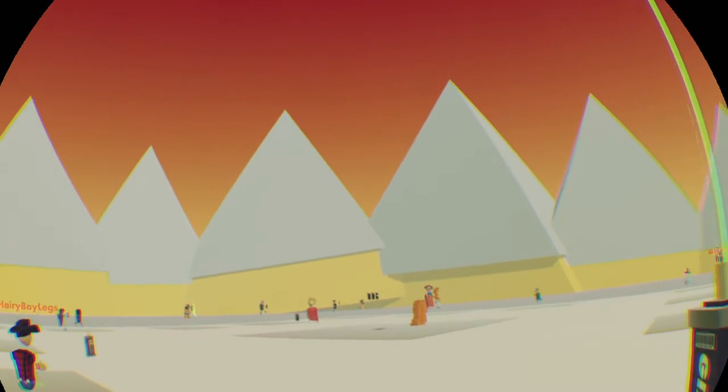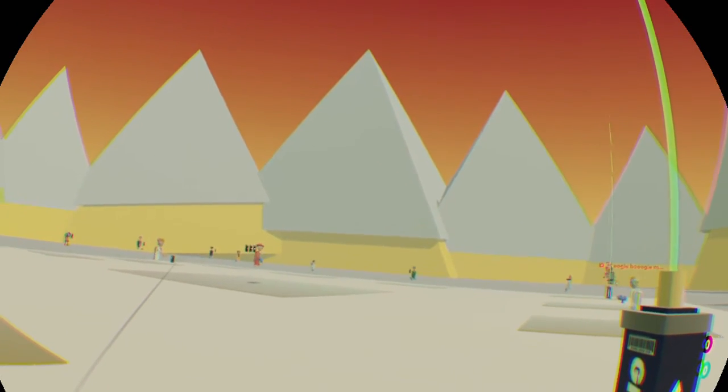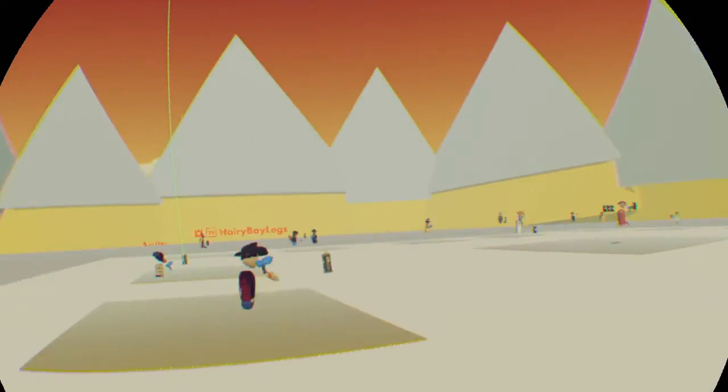And for this lesson today, I'm going to be making a door open using a rotator, right? So everyone, open palette, go to gadgets, and then spawn in a rotator.